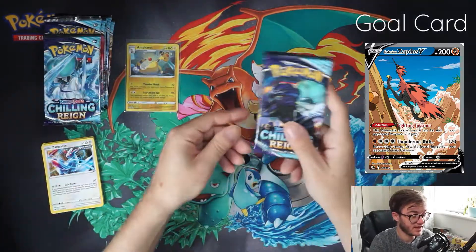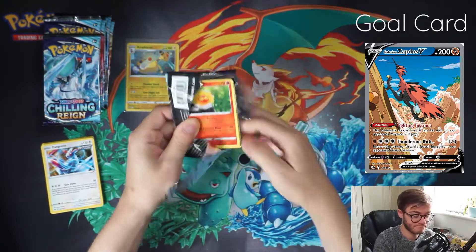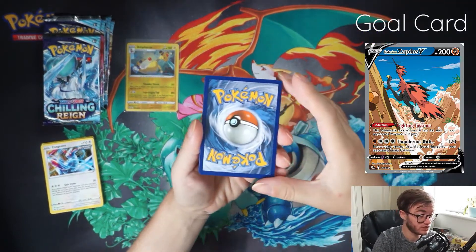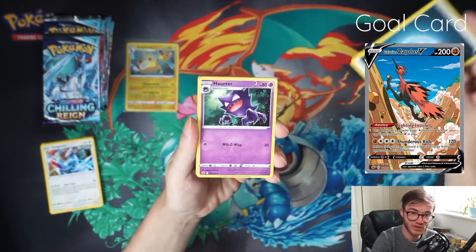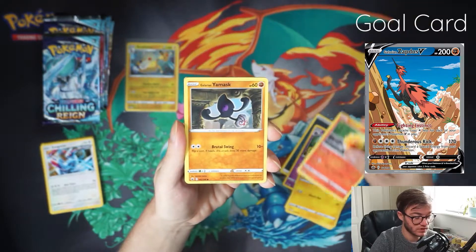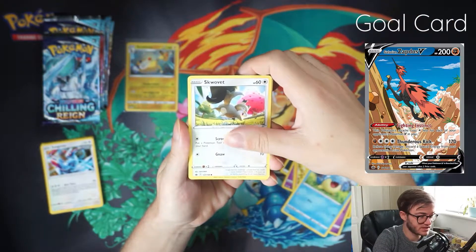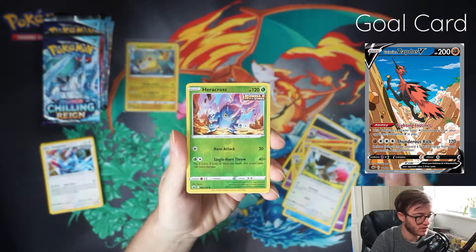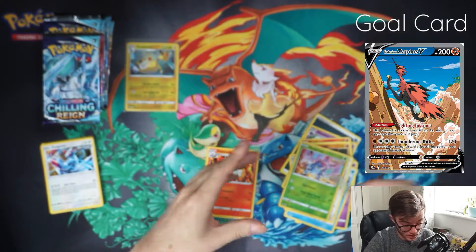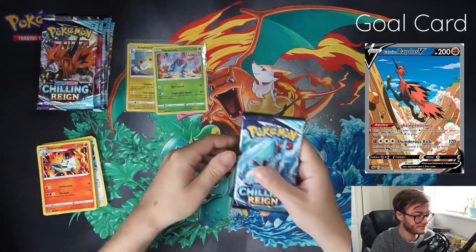Can we get anything good in the next pack? Let me know what your favourite card is of Chilling Reign — what card do you like the look of, that you play the TCG with or have in your collection? Pack two: Haunter, Clara, Flaffy, Castform Sunny Form, Yanmask, Swirlix, Grovyle. We have a Heracross Reverse Holo — looking pretty sweet. And then we have a Volcarona Rare. I love the look of that Volcarona. That is a pretty sweet artwork.